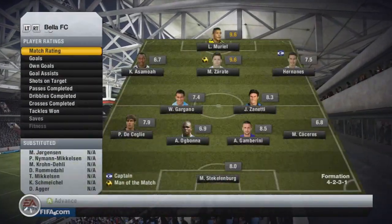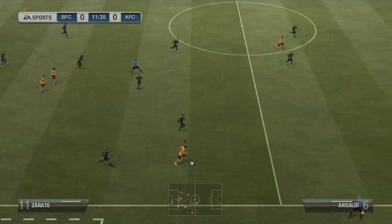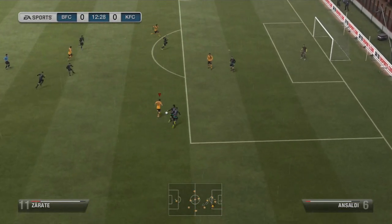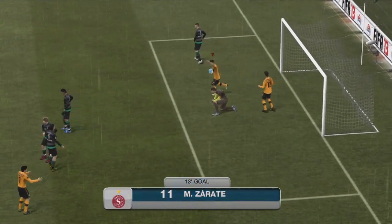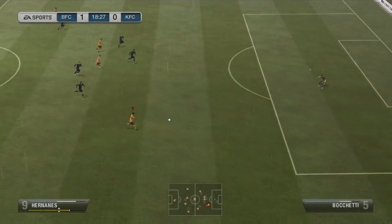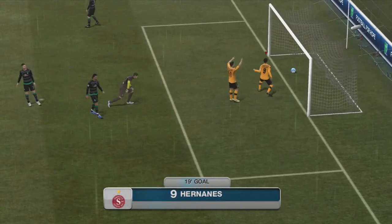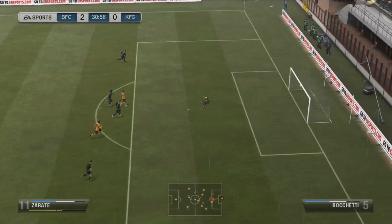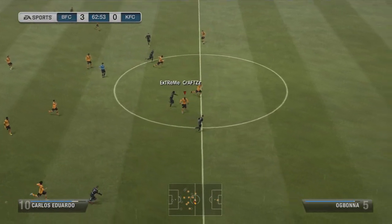We're in the final game, guys! We get matched up against a 4-5-1 Russian league team with Akinfeb in goal. I was feeling confident because we played amazingly so far in this tournament. Sarate proves me right — Ansaldi with a lucky touch there but it's not an own goal, Sarate got the goal. Then Muriel finds Sarate, Sarate with an amazing through ball to Hernanes — Hernanes uses his 5-star weak foot — amazing goal. 2-0. Then Gambarini with an amazing through ball to Sarate, Sarate outside the box with a hammer shot — goalie doesn't stand a chance. 3-0.